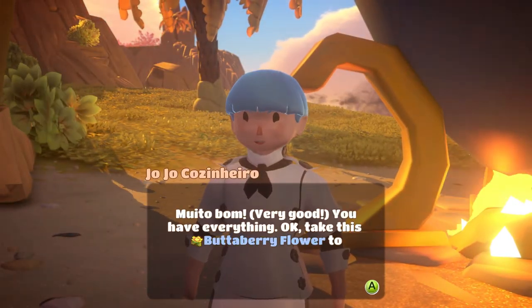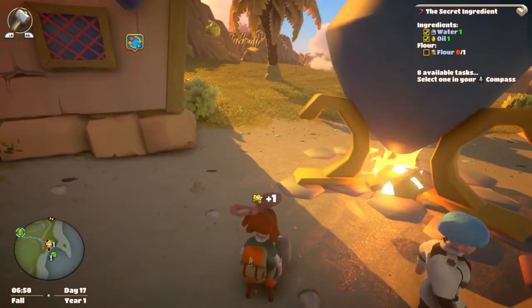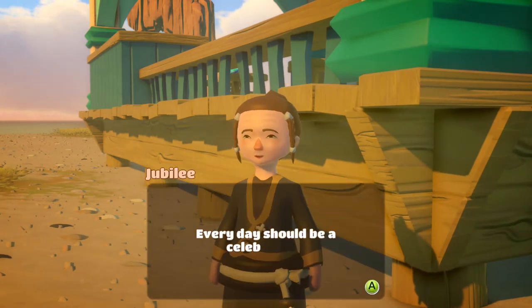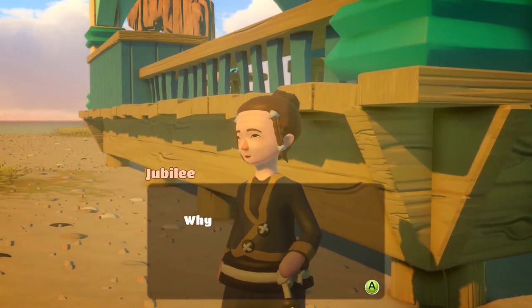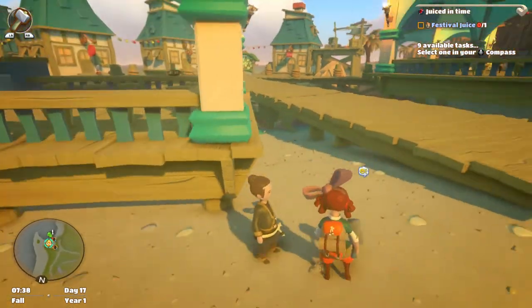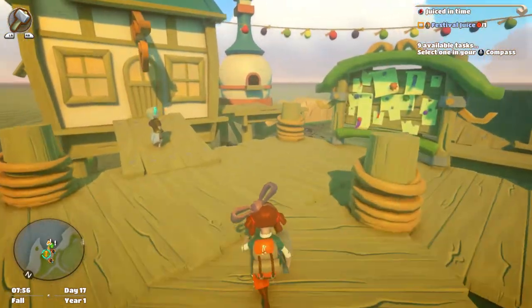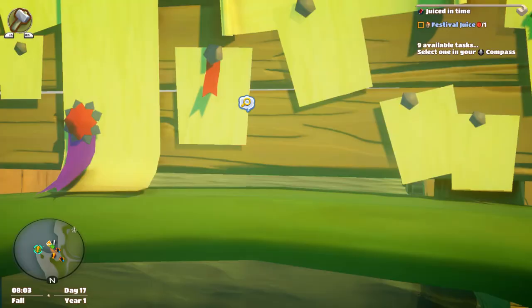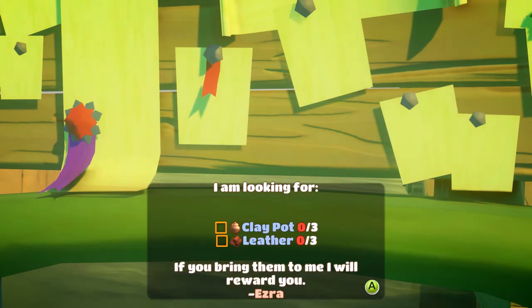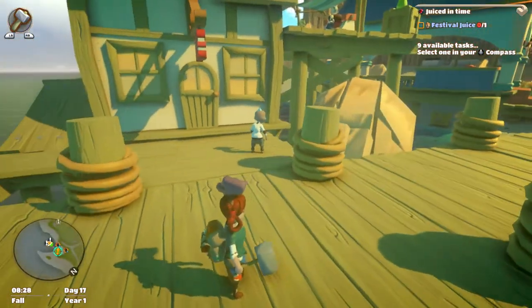Take this butterberry flower to River Drift Mill to make flour. Where's River Drift Mill? 'Oh, I'm Jubilee — every day should be a celebration! Why don't you grab me some festival juice and we can sing songs until the sun rises?' There's a notice board here — someone's looking for clay pots and leather. I can't be bothered taking things off boards when I don't have what's needed.